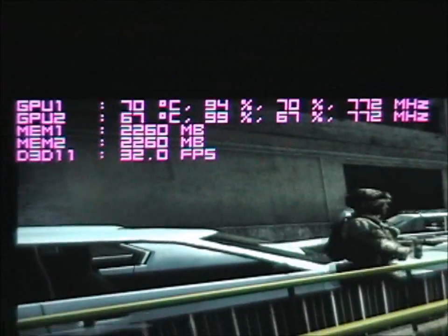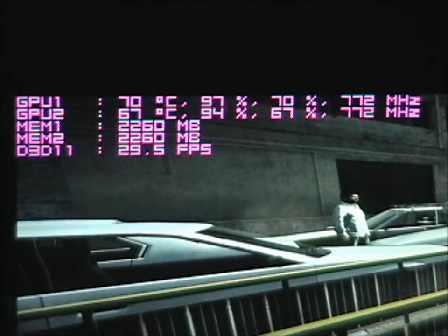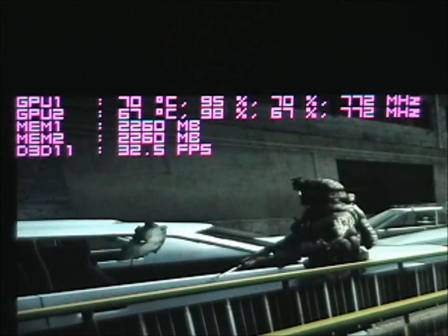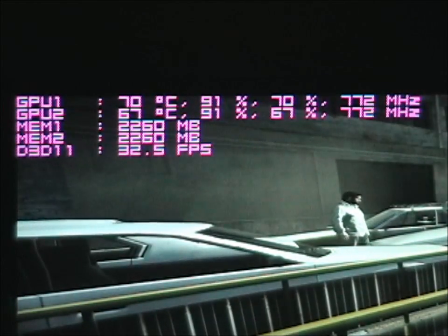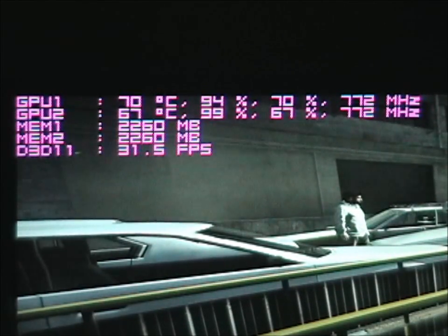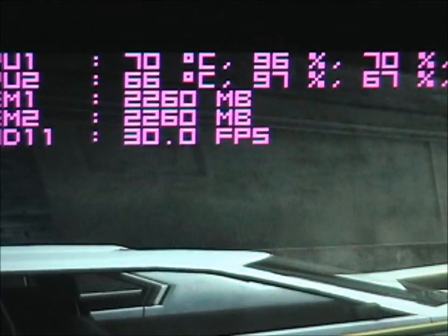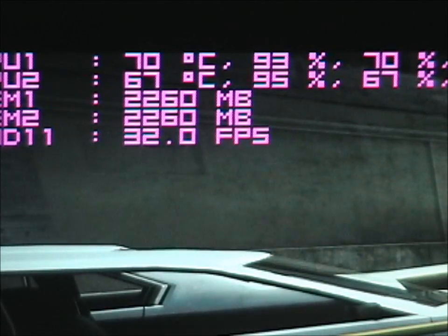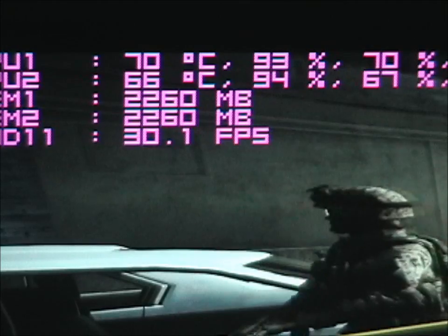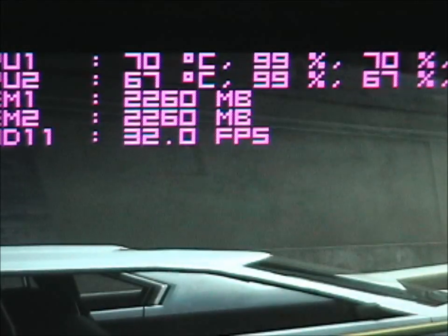Alright, so there's the two cards — GPU 1, GPU 2 — both at stock. Where I am right now you can see it's 29 to 32 FPS ranging. This isn't really the most ideal frame rate to play with, but it is playable and it is pretty smooth. Now, if you look at that memory usage: 2260. If you have a regular 580, you're looking at 1.5 gigs. How are you supposed to run this game totally smooth with 1.5 gigs when this thing is sucking down 2260? So it's not really overkill.